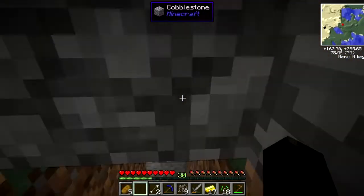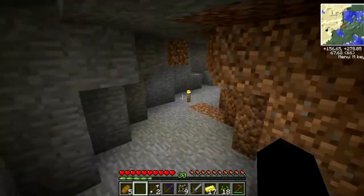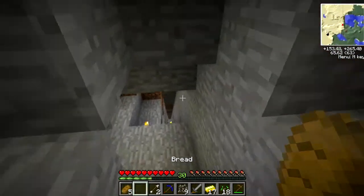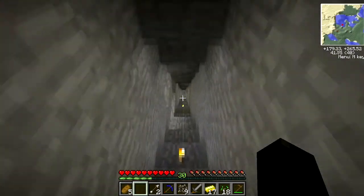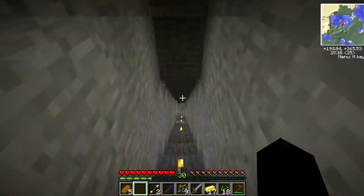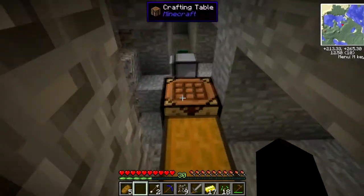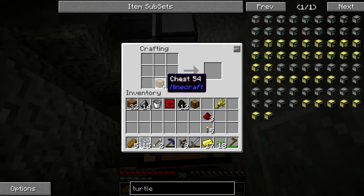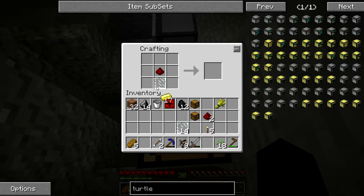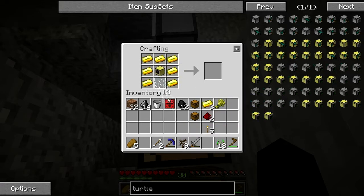I know I have glass panes — I made them for the last turtle. We need this in the middle, this on the bottom, then that advanced computer, and a glass pane. There we go — advanced turtle.